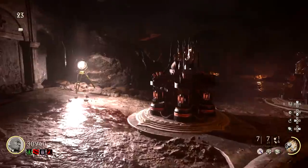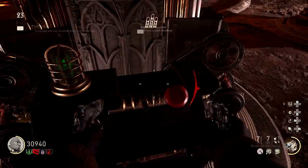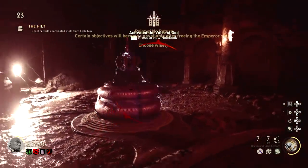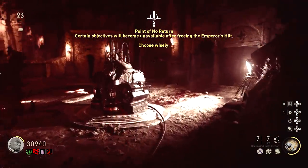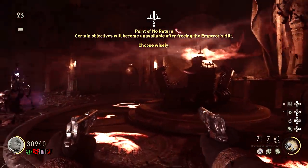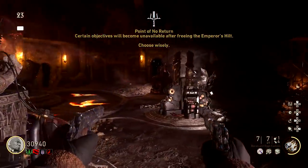Once all four are set, hit the red button on the center console — it puts a giant orb in the center of the room guarding the handle of the sword. This is where your tesla gun comes in. Shoot the red orb and pick up the handle.